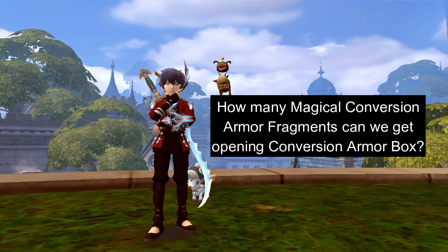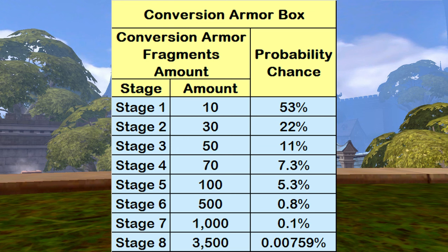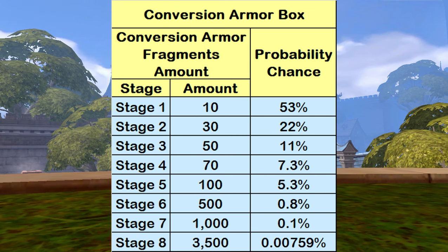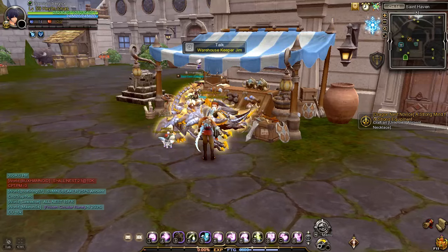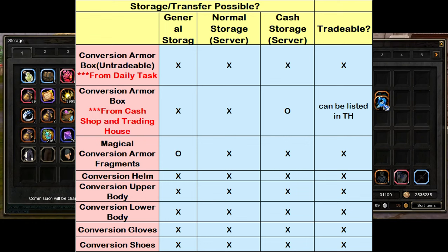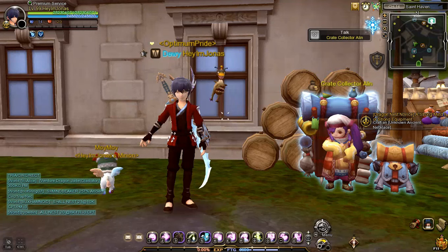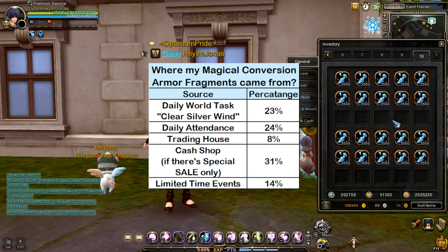Moving on — how many Magical Armor Fragments can we get from opening Conversion Armor Box? This is the Magical Armor Fragment amount drop rate when opening Conversion Armor Box. Please refer to this table to see the drop rate for each amount. Please take note that Magical Armor Fragments can't be transferred to your other characters, so make sure to open the Conversion Armor Box on your main character. In my case, I've already gathered quite a large amount of Magical Armor Fragments from all of the sources I've talked about.